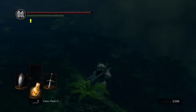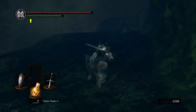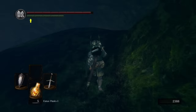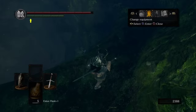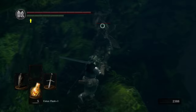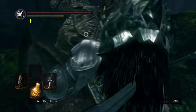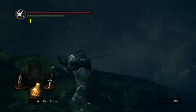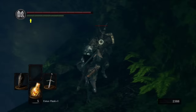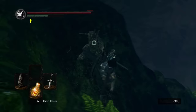We're gonna continue on down this way. We got a Black Knight we're gonna take on. Now, just like the other Black Knights, you can either circle and backstab, you can parry, whatever works. If you're having an issue fighting him here, one of the tricks is to pull him up top where you have a little bit more space to maneuver.